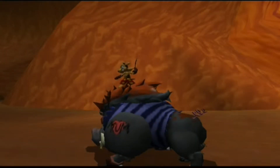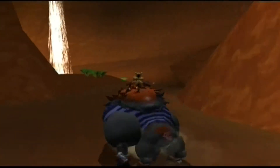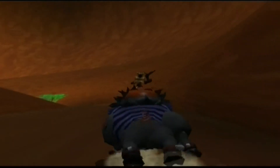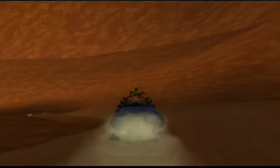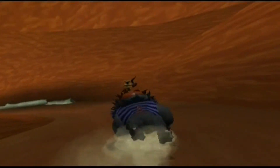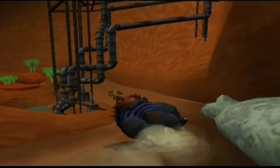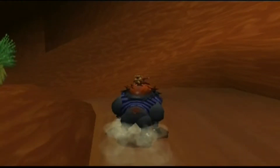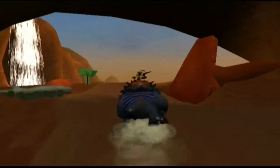Hello and welcome back to Let's Play Ty the Tasmanian Tiger, Chapter 2 Episode 3 Part 3. We last ended off collecting the last Opal and the last Golden Cogs, as well as doing that really annoying minigame with loads of frills. I think I've got RSI on my thumb from pressing the B button so much, so we'll see how I go.